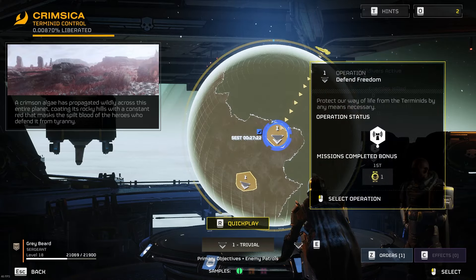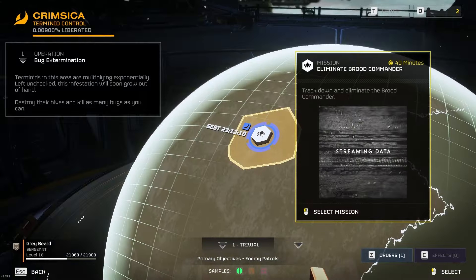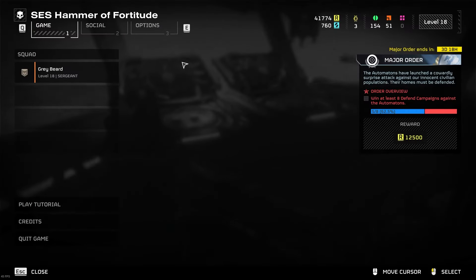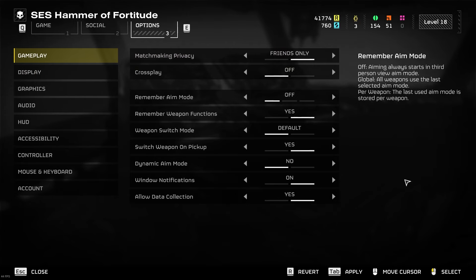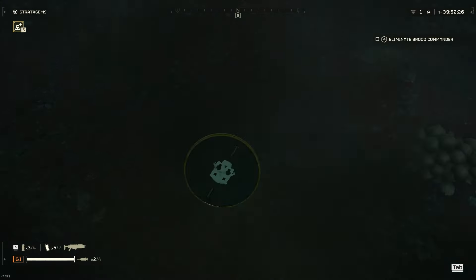First, we're going to change to Trivial Mode on some bugs and load in by yourself. We can go into our settings, go to options, and turn off public play to make sure we're going to be alone. Go ahead and apply that by hitting tab, and let's hop in.